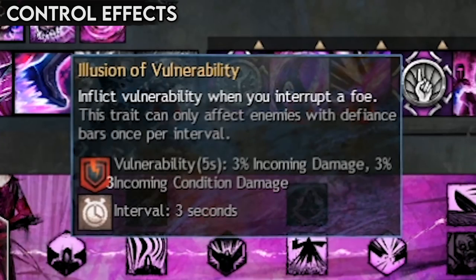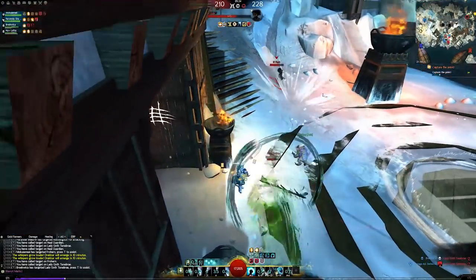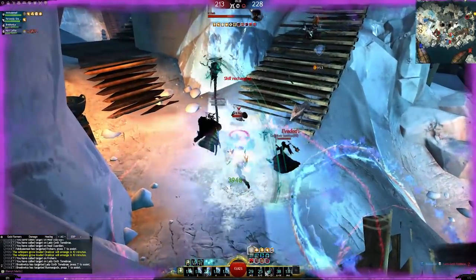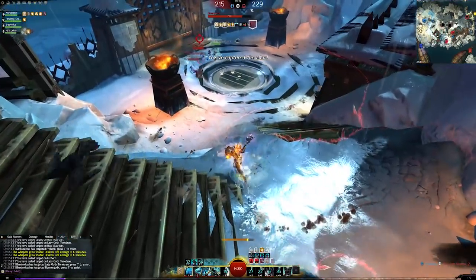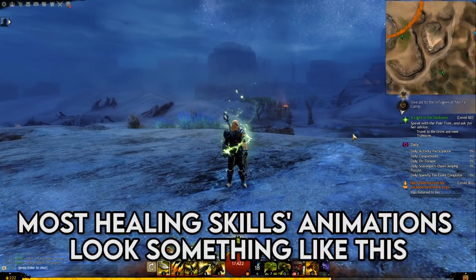Certain professions also have additional effects that they can apply to targets unlucky enough to fall victim to interruption. Interruption is a vital part of counterplay in player versus player, and getting a clutch interrupt can often be brutally punishing for your enemies, and of course, yourself. Playing reactively, and understanding what abilities your opponents have, what their animations are, and when they're likely to use them — for example, healing when they're low on health — is essential for achieving victory.